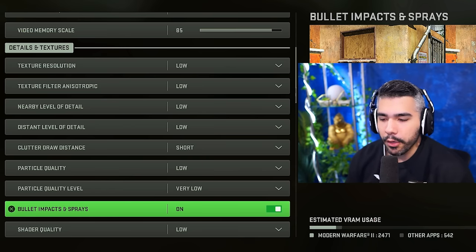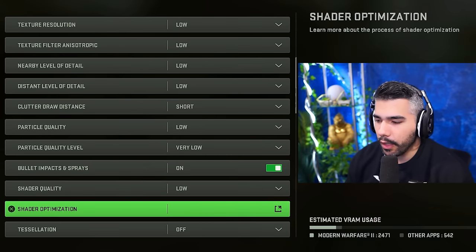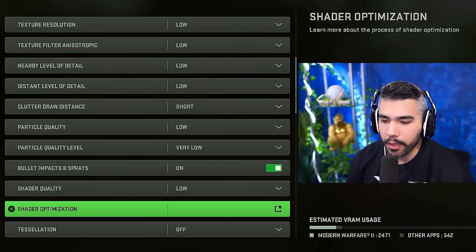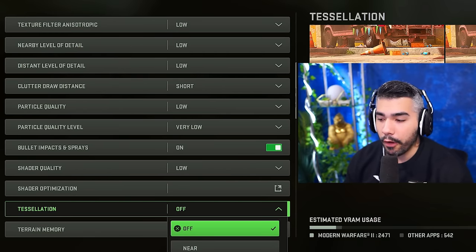Bullet impacts and sprays barely affect FPS — maybe by a couple. I have this on because it looks cool; you can kind of see the shots. You can have it off if you'd like. Shader quality: low. Shader optimization is something you can do at the beginning of games, especially if you're experiencing lag.